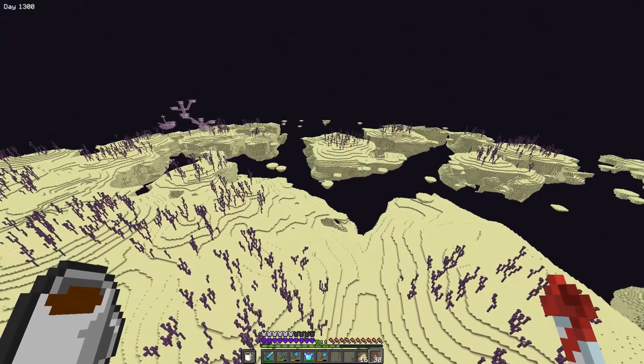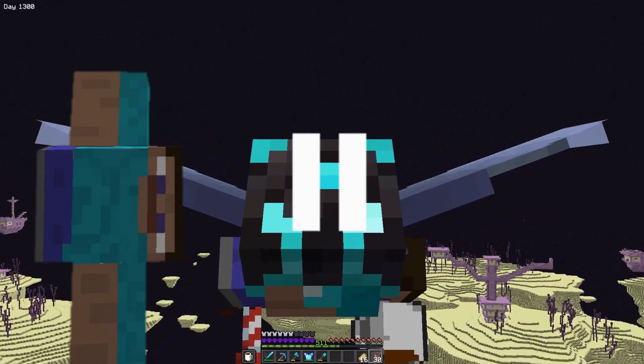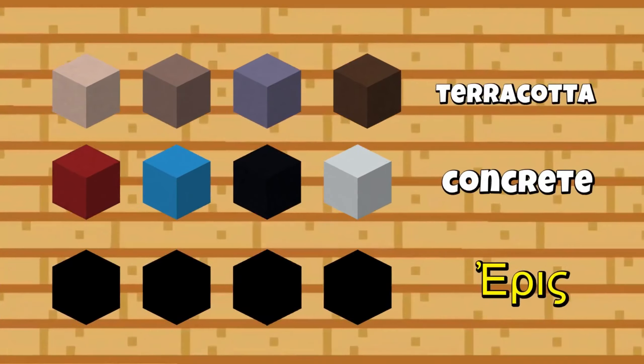Four of the color farms are done — actually six, because I have a cactus farm in this mountain. When you smelt cactus it gives you green dye. I also have a skeleton farm that gives me so many bones, and I can convert those bones into white dye. Now I want to build a cocoa bean farm. I know there is no automatic cocoa bean farm, so I'm gonna build a manual one.